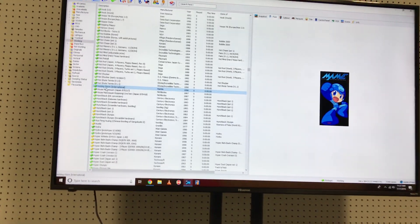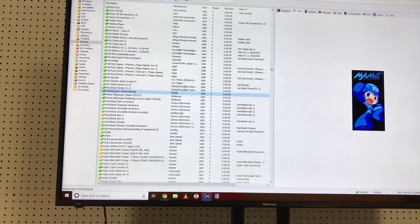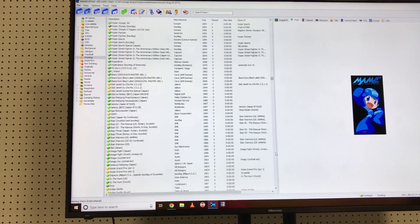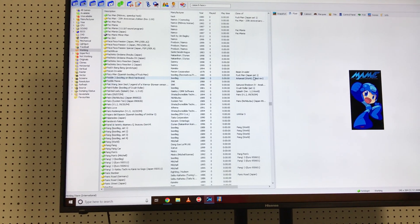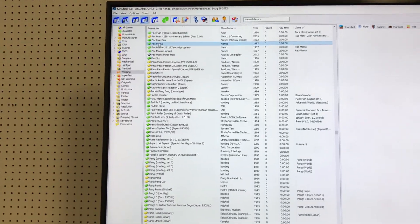Here's where the keyboard comes into play. If I have my keyboard out, I can just jump right to a game by typing in like 'PAC' for Pac-Man, and it'll jump right to it. If I don't have my keyboard out, I can use the scroll bar and jump to where I want. Just for Pac-Man, let's bring up Pac-Mania, which is a cool version. I just highlighted that game up there.